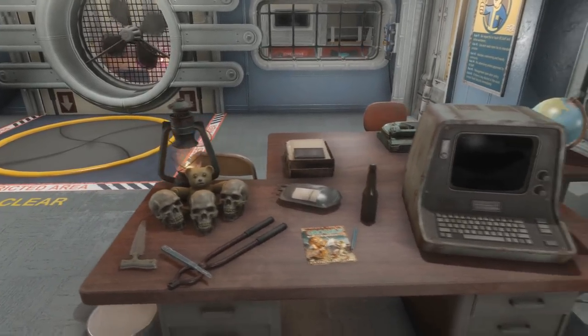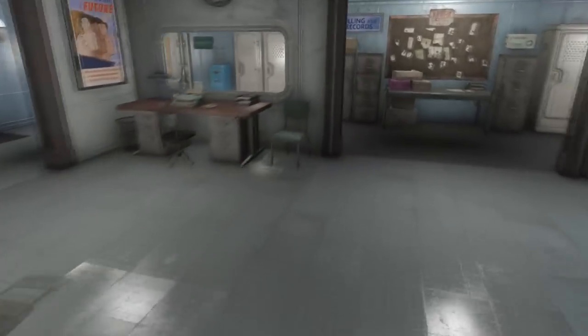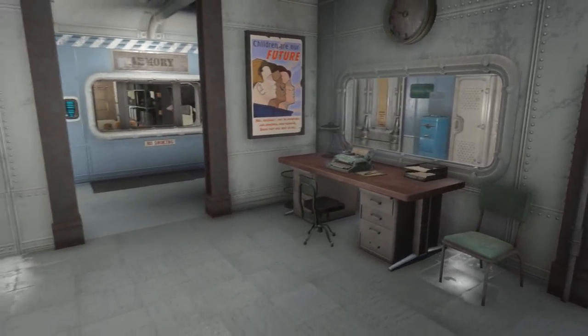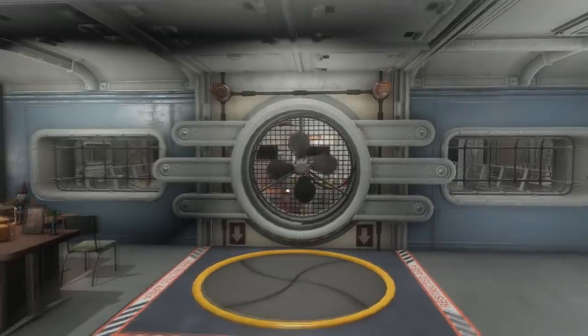Over here is Chaos's desk, which was a lot fancier but I toned it down a little so it would fit in with the rest of the room. Across from him is a vacant desk since Mem just got promoted, and we have another vacant desk back here just in case — as the server grows we'll need more people to help out, so I want to make sure we have enough space.